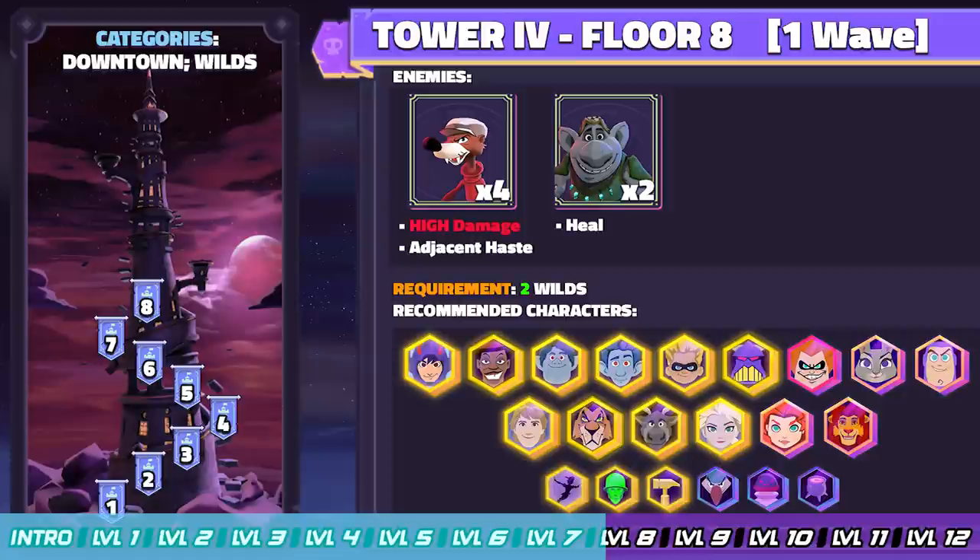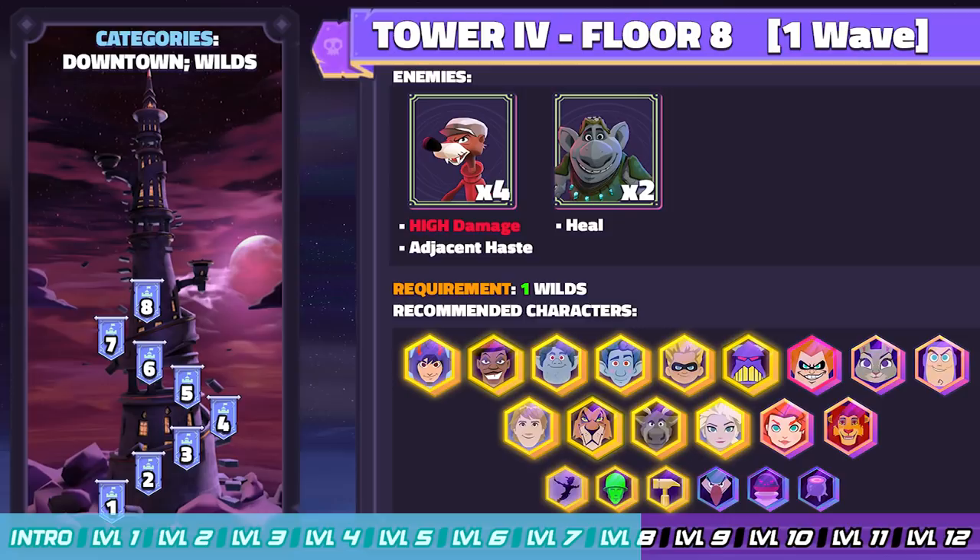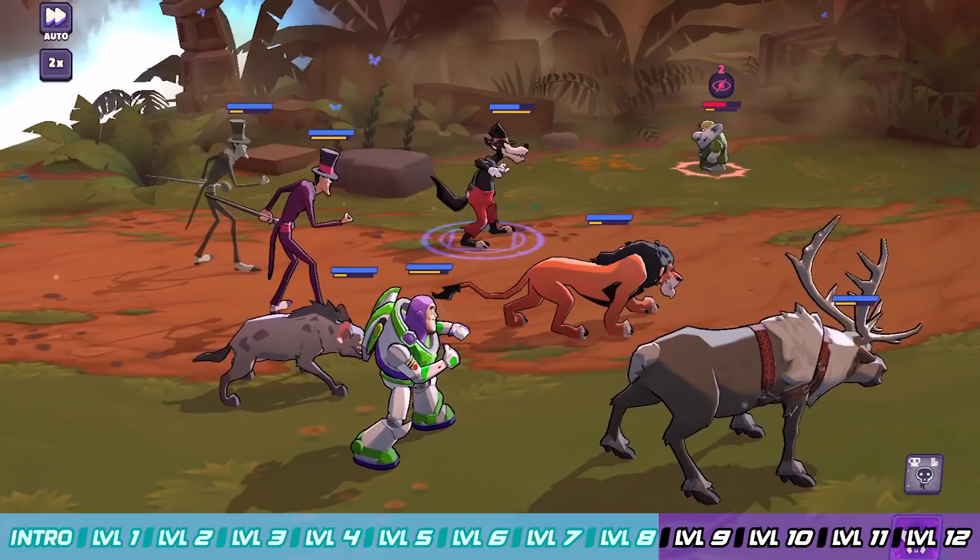If you got through Floor 7, Floor 8 should be a little bit easier. You're going to be fighting four Weasels — don't underestimate them, they can put out a good amount of damage. The Trolls will be healing and being a troll. Go after the Weasels, take them down, take your time to get this floor right, and we move on to Floor 9.